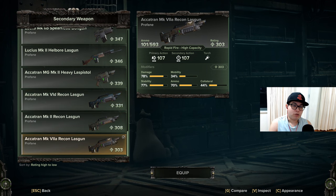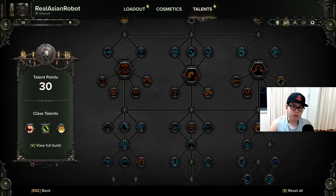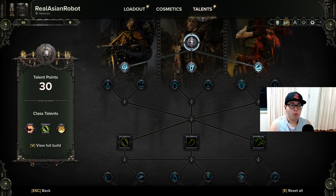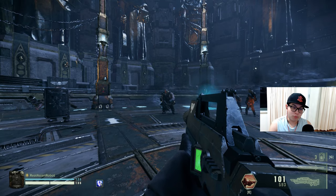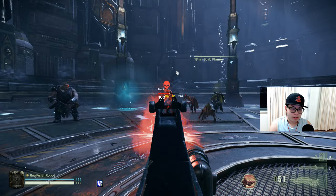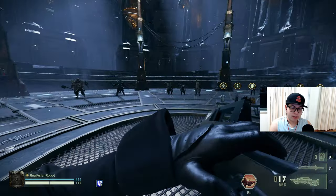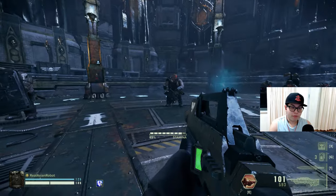Let's start with the Actran Mark 7a recon las-gun, then we'll compare all three. Talent-wise, I have removed any talent points for the first comparison so there will be no bleed-through of talents empowering one gun over another — we'll do a talent-based comparison later in the video. The Mark 7a is the slow version of the recon las-gun: it fires slowly and consumes two ammo per shot. It deals relatively heavy damage but consumes more ammo per shot.